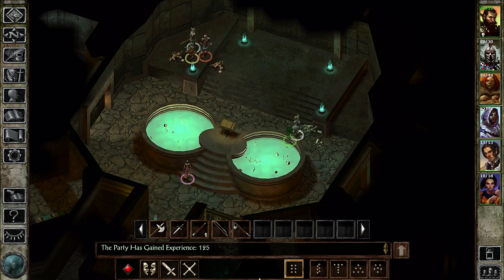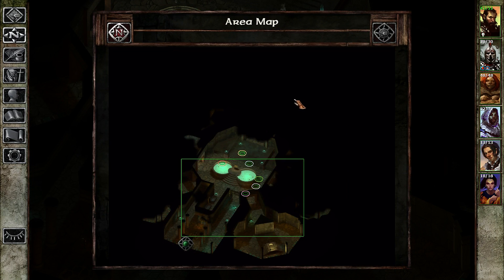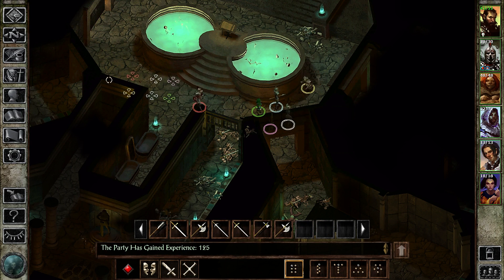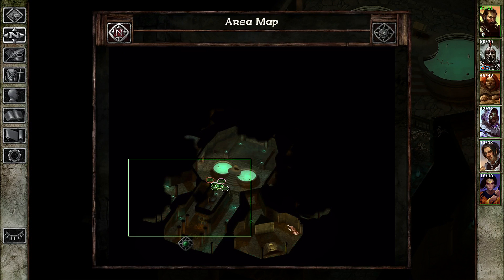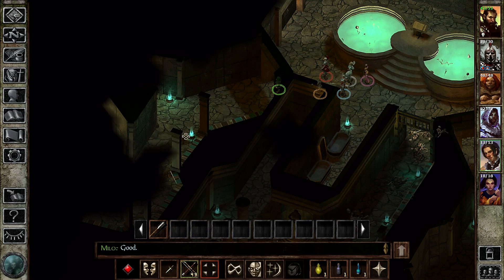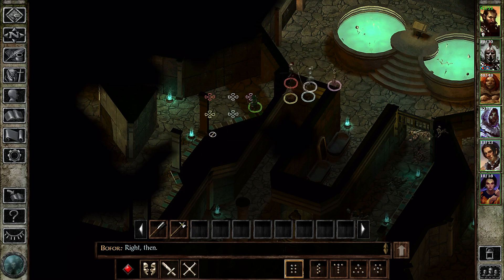That's the main chamber — could be multiple levels too. One thing at a time. This would be a repeat of the other area, so we know what to expect. Perhaps to begin with a few skeletons, maybe a ghoul or something like that. Not that tough.